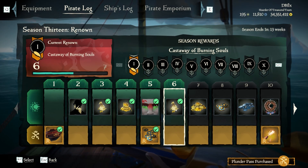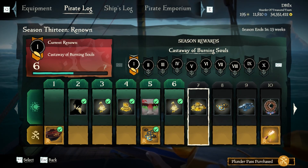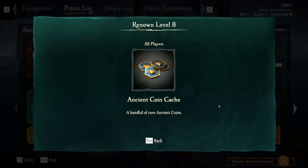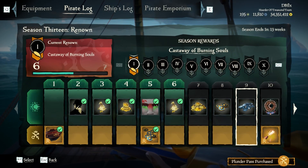We get another gold bag — a gold pouch — for level six. Level seven is another gold pile. Level eight is doubloons, or ancient coins actually — that's on the free tier. Level nine is doubloons.